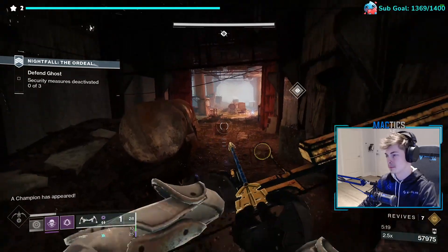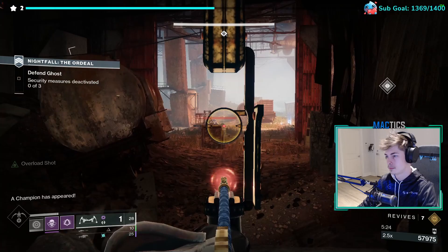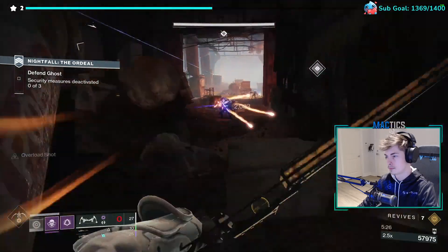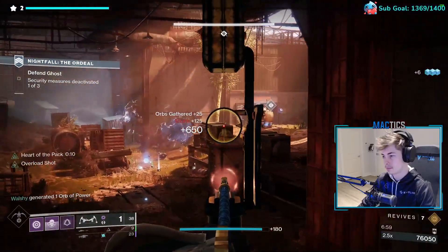Move to the train cars — it is safe over there. Kill all enemies from the train cars. Be careful of the Snipers on the deck in the back. Be careful of the Overload Captains and Exploder Shanks. Kill all the enemies. Wave 1 complete.